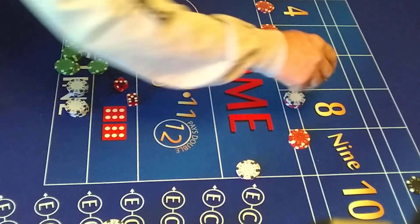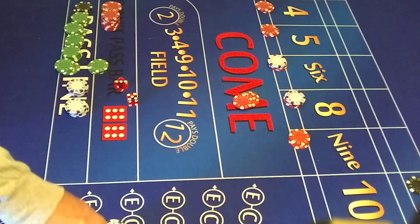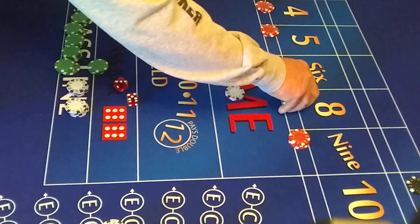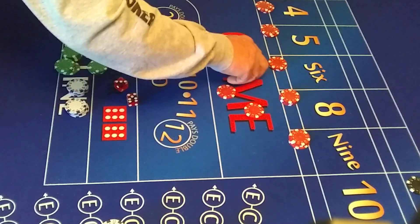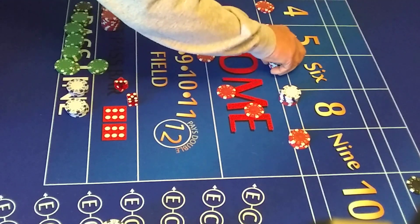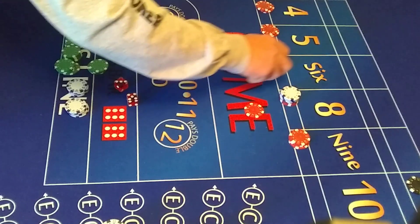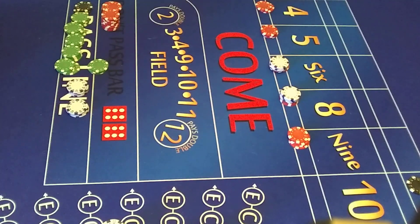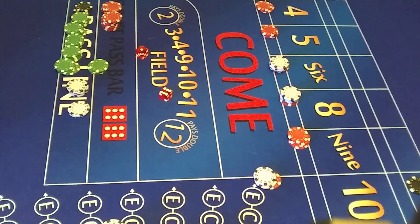Roll: 8. The 8 pays $21 — we lose our hop with the 8 paying $21. Let's get greedy and build them up a little more — we'll go $24 apiece. We'll take these $10, $10 — put on the 5 and the 9. Put our $7 up here. 7 out — ah boy, that's too bad.